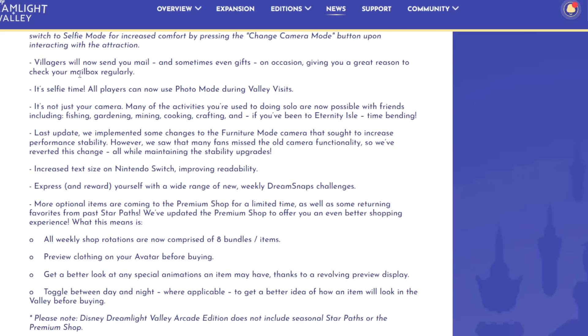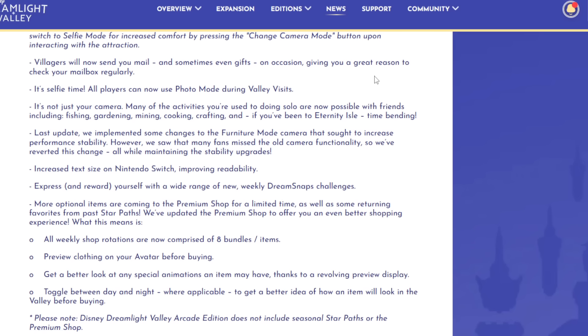That's going to be very interesting — we get different levels of elevation and angles when taking pictures inside the ride. Villagers will now send you mail, and sometimes even gifts, giving you a great reason to check your mailbox regularly. It sounds like every day you'll get a letter in the mail from a villager, but only sometimes will there be a gift. I wonder how many different variations and prompts they'll have from each character so it doesn't get repetitive. Also, all players can now use photo mode during valley visits — very cool.